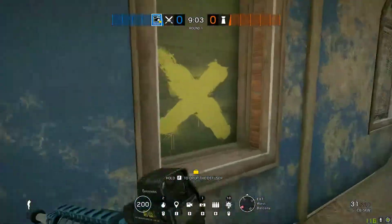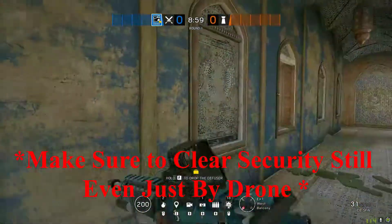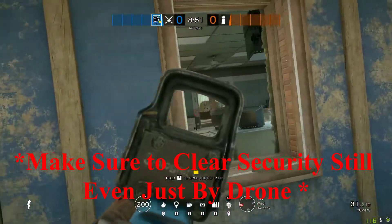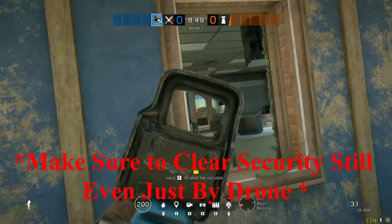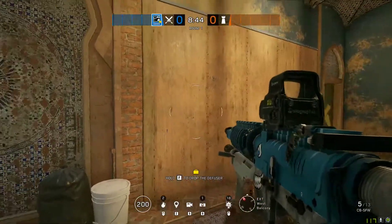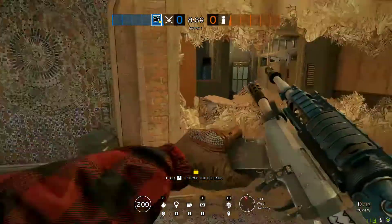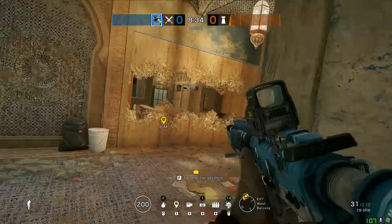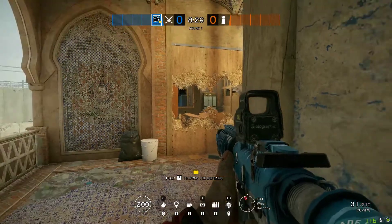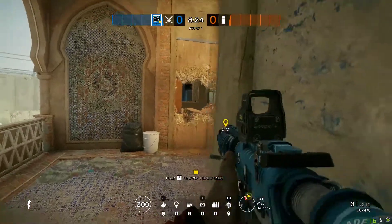A lot of teams would like to get control of Security, but you don't even need to get full control of Security. What I would do is have a flank watch on this window — you can have a flank watch right at this window watching for flanks. The real crux of the operation and really gaining control of the site is gaining control of the top floor. You've got to be able to blow this wall open.